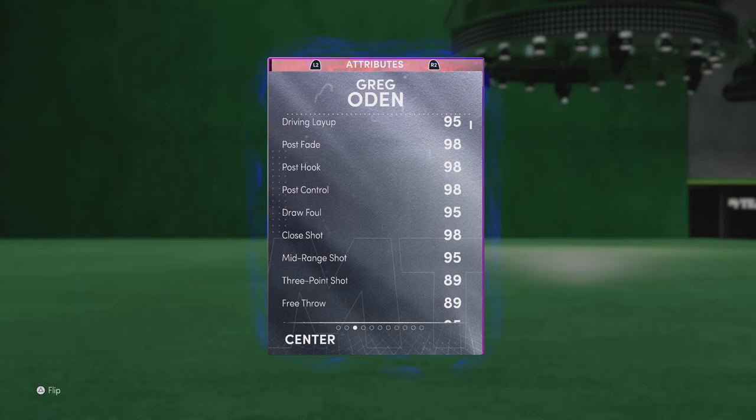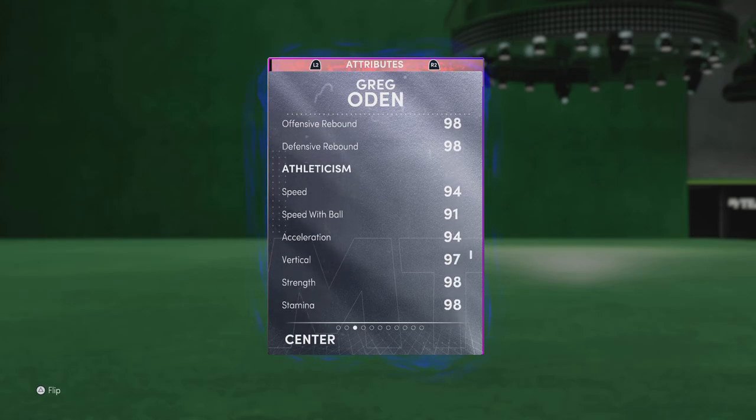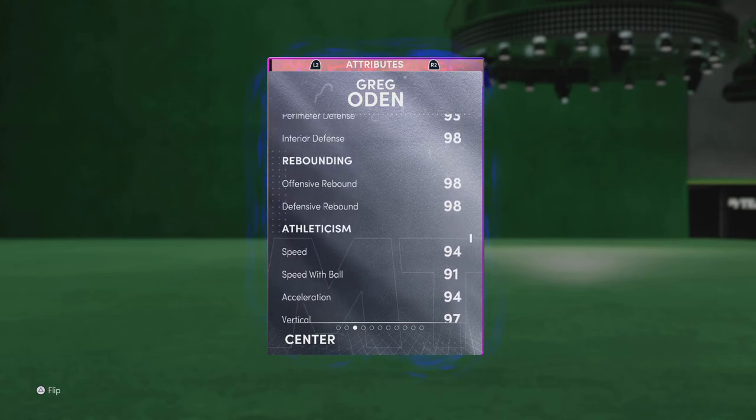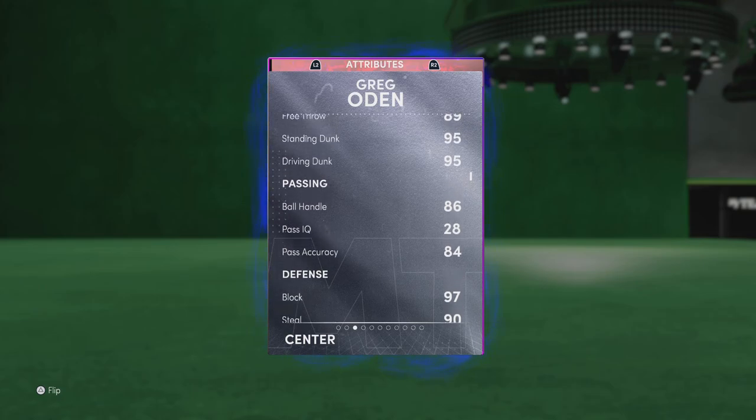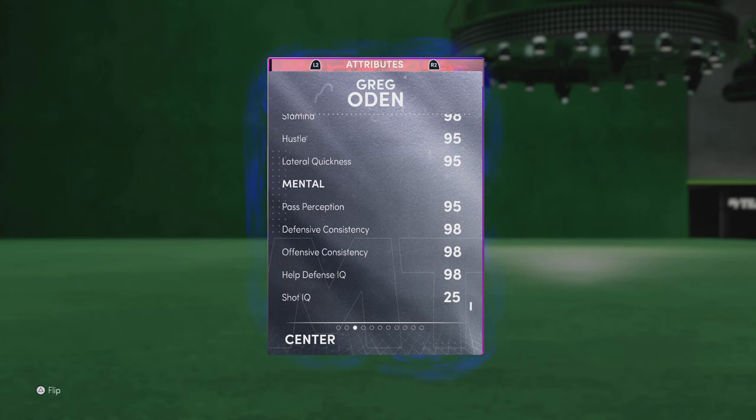A lot of the centres we're getting are having higher threes — 89 is there, but you should be able to green consistently. We have a 95 driving dunk, 95 standing dunk, an 86 ball handle, which won't matter too much because he won't be able to curry slide. Defence is brilliant: 97 block, 90 steal, 93 perimeter defence, 98 interior defence, 98 for both rebounding, 94 speed, 91 speed with ball, 94 acceleration. So we're looking at a very, very good card. A couple stats under 90 — the three-pointer and an 86 passing — but I don't think you'll be running plays up the court with Greg Odin.